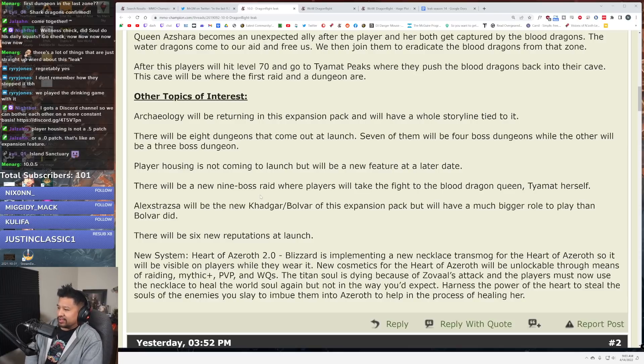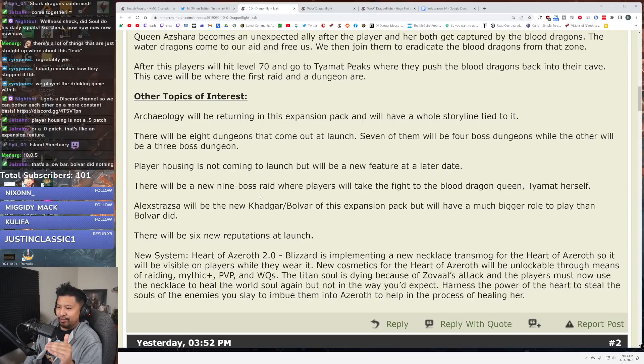There will be a new nine-boss raid where players take the fight to the blood-dragon queen Taya Mat herself. Splash her with water. Alexstrasza will be the new Khadgar slash Bolvar of this expansion but with a much bigger role to play than Bolvar did. Is that really a high bar to hit? Nope. She'll talk more. Maybe we'll use her as a flight taxi or something like that.